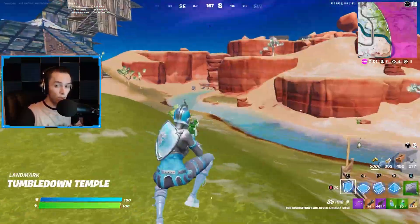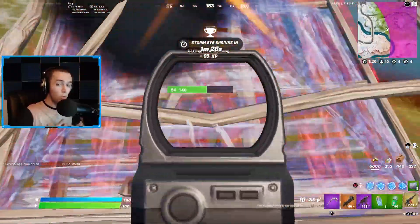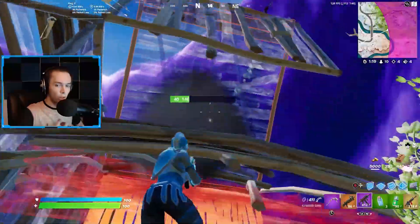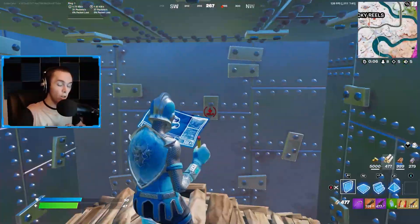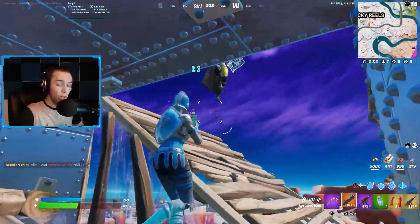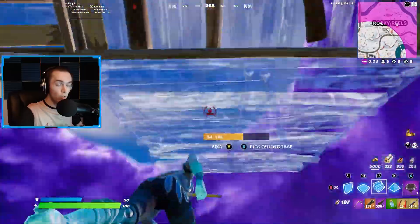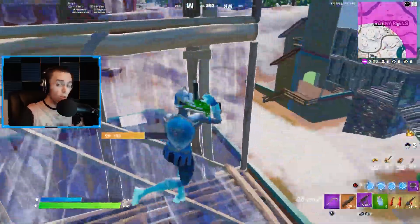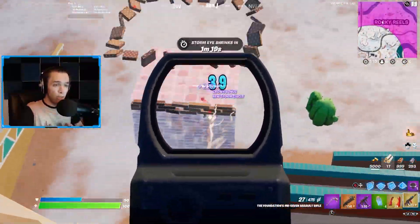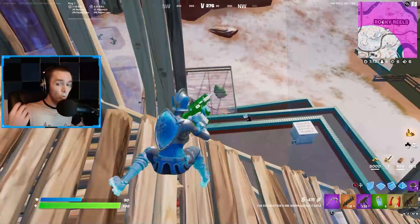One of the best places to land this season is Sanctuary, and there are a number of reasons why. It has a lot of loot and not that many people go there. There are a lot of unnamed locations and vaults on this map where you can get uncontested loot. Sanctuary has lots of loot, is rarely contested, and has access to a lot of materials — lots of trees and large rocks — so the difficulty-to-loot ratio is really high, which is surprising because it's a mythic POI.